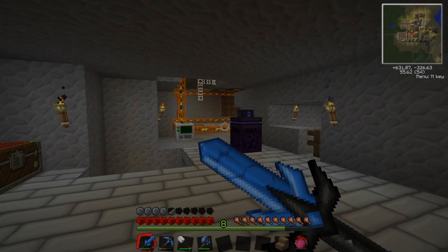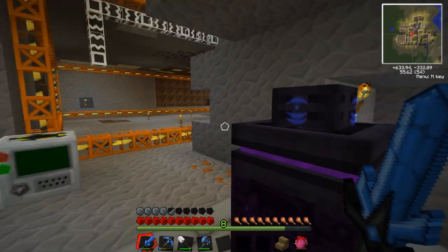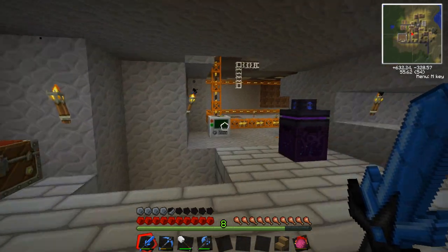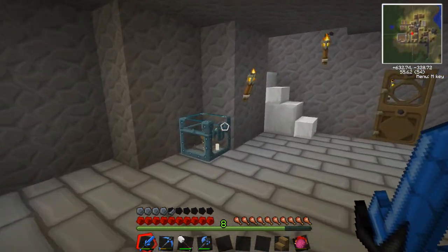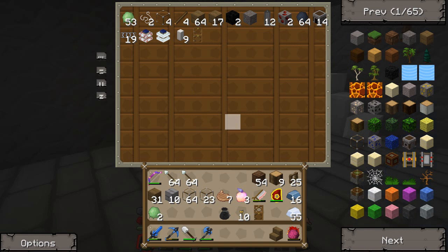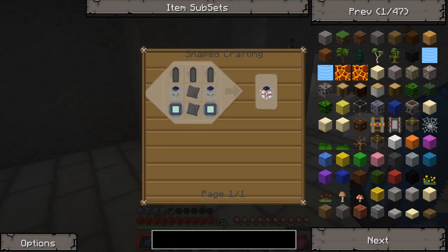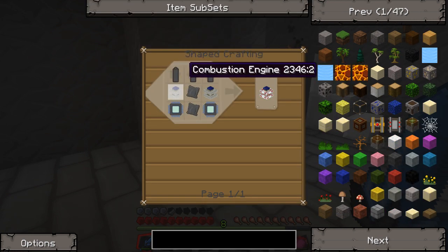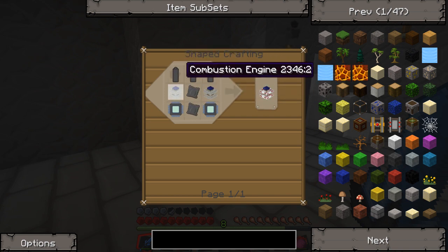Hey guys, welcome to episode 18 of Technic. Today we've got a few things to go over. A couple things have happened since the last episode — we've done a few things, taking in some suggestions and got some things working. First off, we're going to start off with the quarry. We have these two guys called electric engines, which are basically what we're going to use to power our quarry, instead of the energy link.